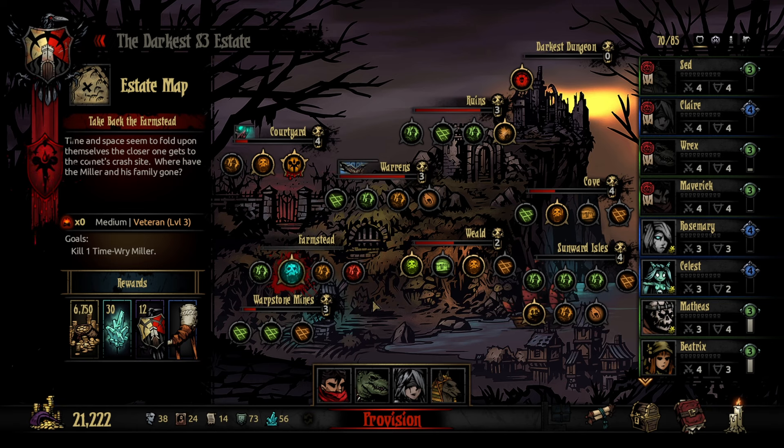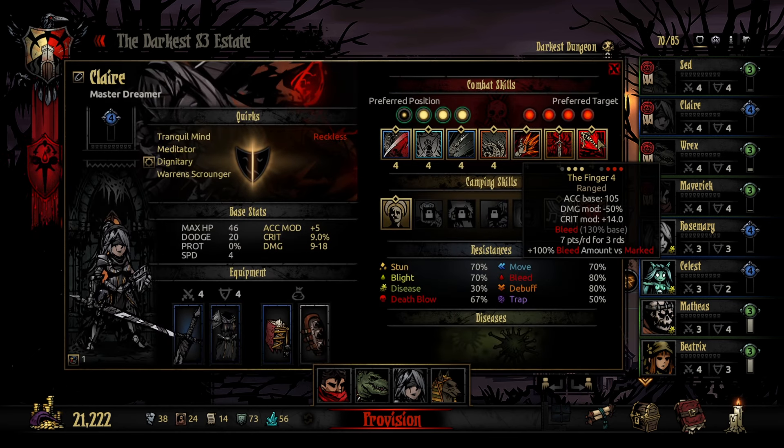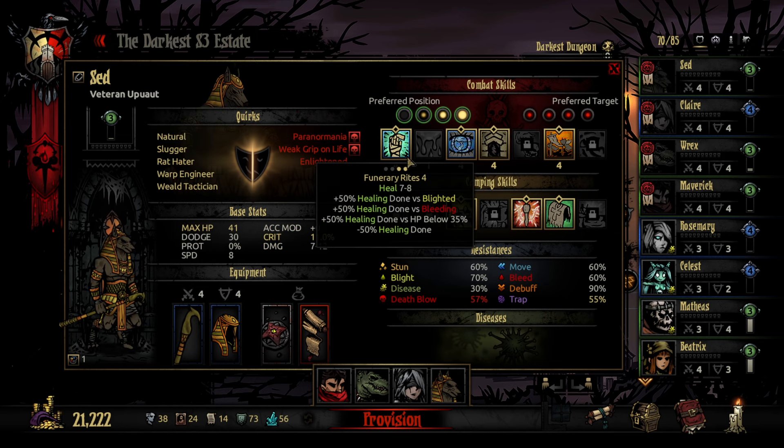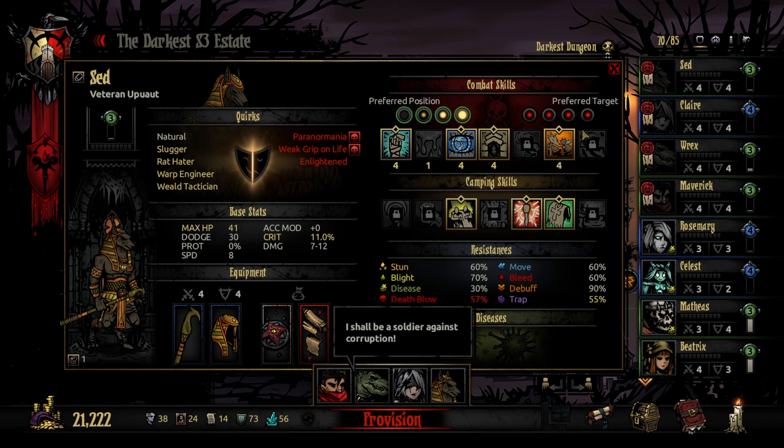Hey everyone, meocity here, welcome back to Darkest Dungeon. Today the plan is to go into the farmstead to get the Time-Rye Miller down. This is the version that is just wave after wave from the Color of Madness, not the Farmstead Plus. We're going in with a bleeding slash bleeding versus marked group, mainly because of the Dreamer having plus bleed amount versus marked. To facilitate that, I have Sed, who is going to be doing mainly healing but also some buffing, marking, bypassing guard, removing guard, and debuffing the enemy.